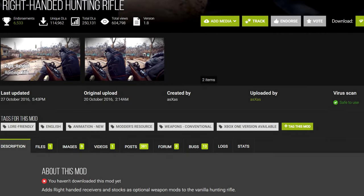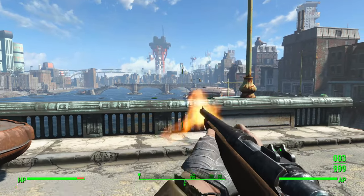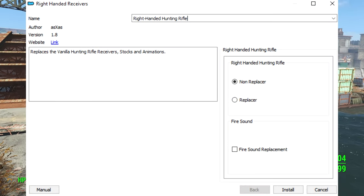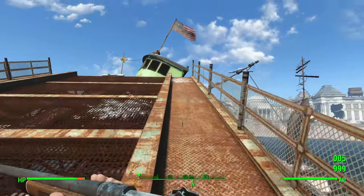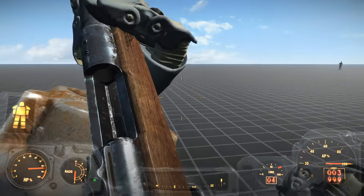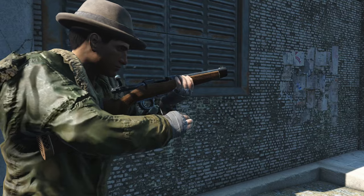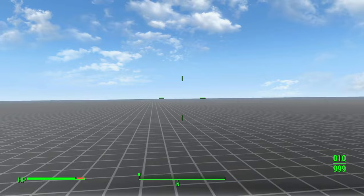Second is the Right-Handed Hunting Rifle mod — believed to be the first ever to make the hunting rifle properly right-handed — and it hasn't aged well. It comes with a fomod that lets you choose whether to add new right-handed receivers or completely replace the original weapon. Either way, you shouldn't download this mod. Its animations are ugly and jittery, reminding me of Fallout 3's animations, and that's not a compliment. The right-handed third-person animations also look like crap. We can do a lot better than this.